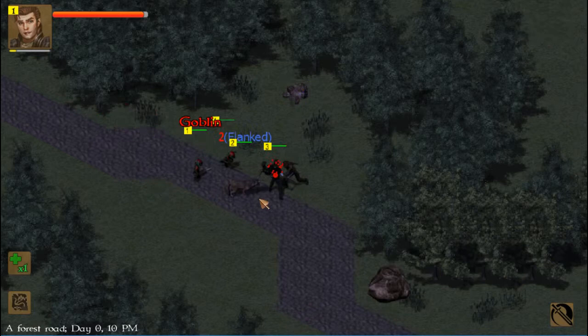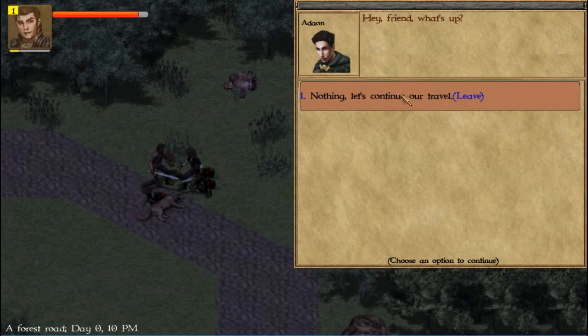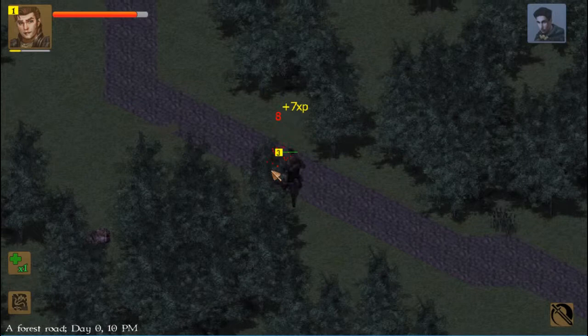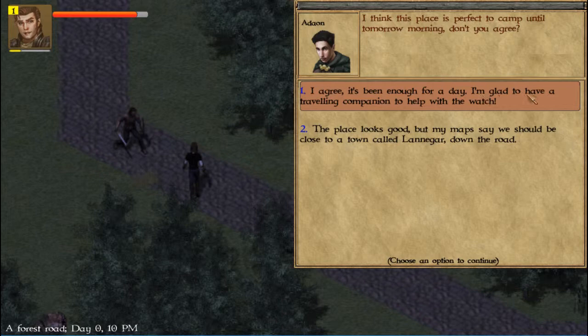He's following. Take one at a time here. Use the whirlwind. He's a little one guys, let's see what he has to say. Nothing — let's continue our travel. There's a goblin right here, that's easy. I think this place is perfect to camp until tomorrow — do you agree? I agree, it's been enough for today.